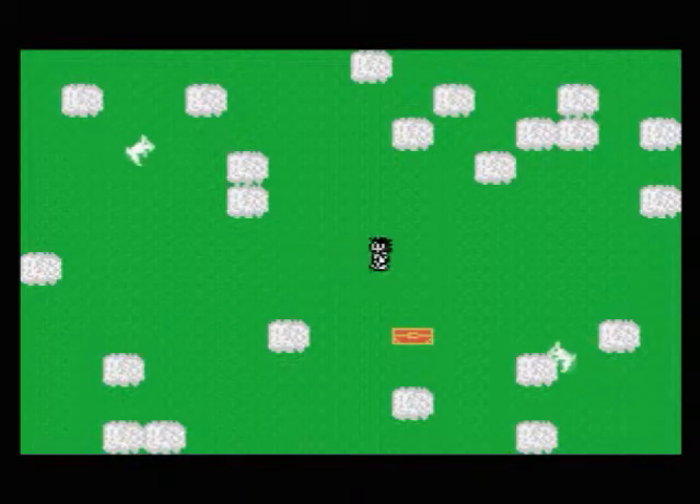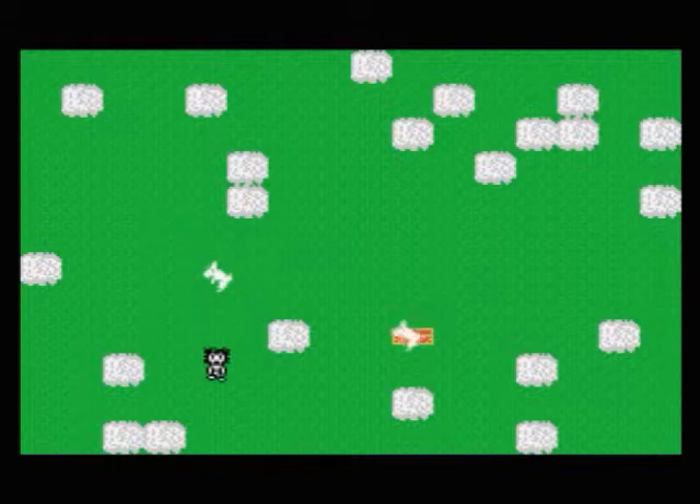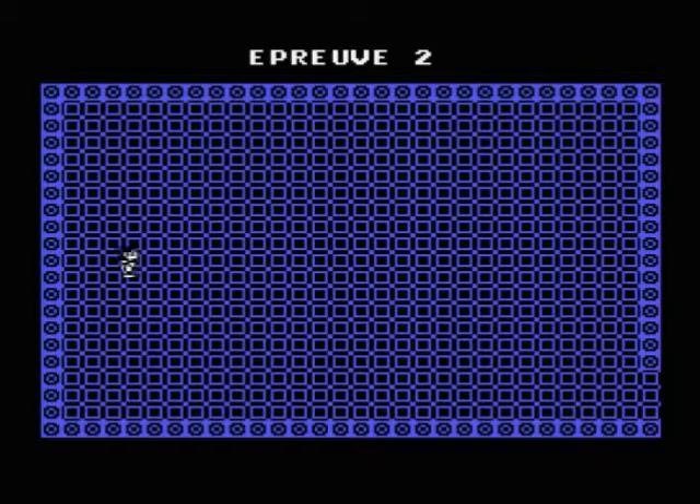The third and final ROM Nicholas Campion uploaded to Atari Age is called Knight's Quest. It's basically a proof of concept — there's not really much to it at this point. There are two bad guys on the first screen and really nothing at all on the second screen, but I figured I'd include it just to show you what it's about.